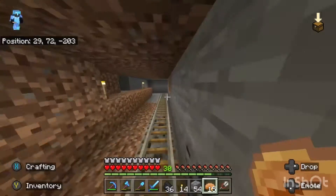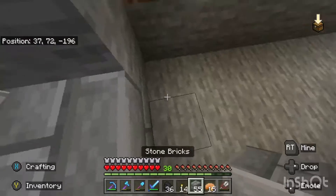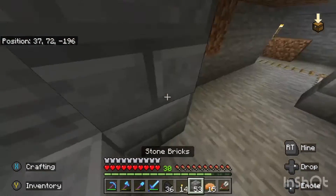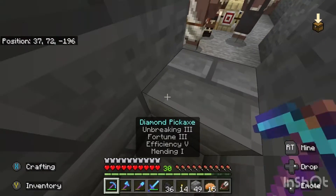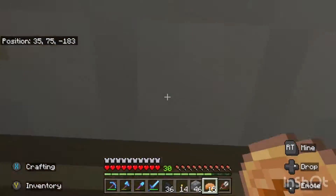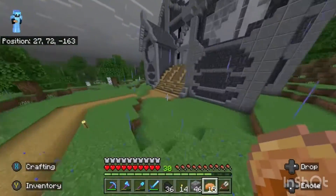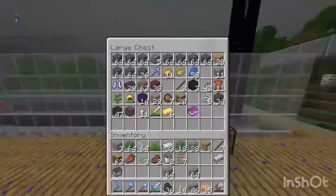We need villagers for the iron farm, but in order to make one you have to be about 150 blocks away. We're going to steal two villagers — they have to be ones you haven't traded with. Right now we're going to go get some soul sand; we need that for the campfires with blue flames because they do twice the damage of a normal campfire. That's how we kill the iron golems in our farm.